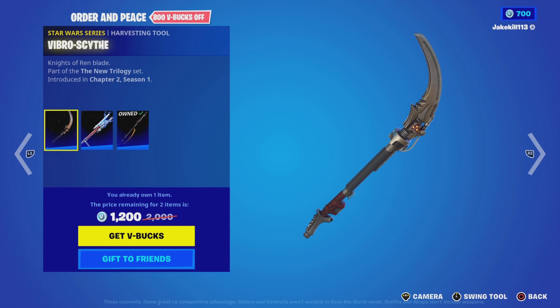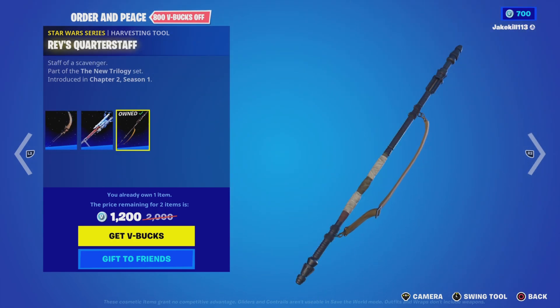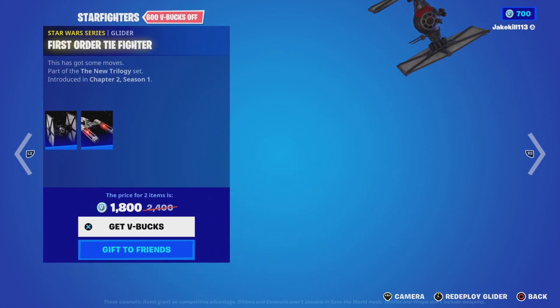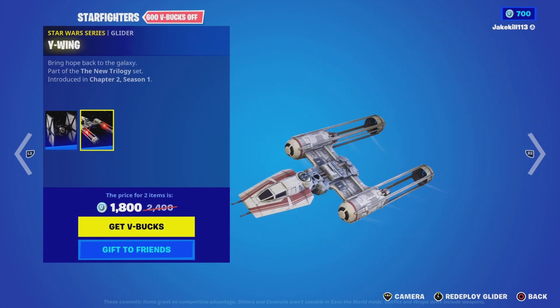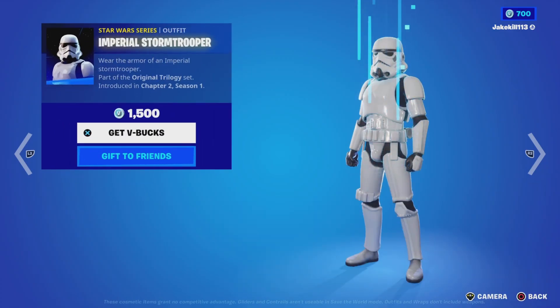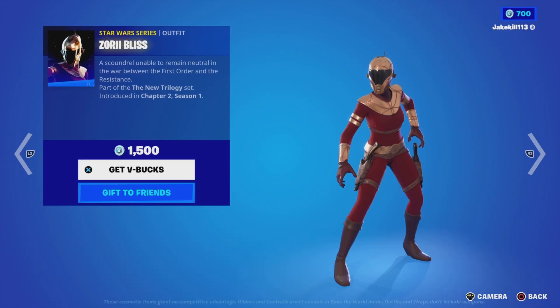We've got Sith Trooper with the back bling, Sith Trooper blaster, we've got the Order. We've also got Vibro-Scythe, the right control button, the Razor Crest stuff, which I bought. It's also a First Order fighter and the Y-Wing. I mean a trooper - some trooper - got Zobe at the First Order.